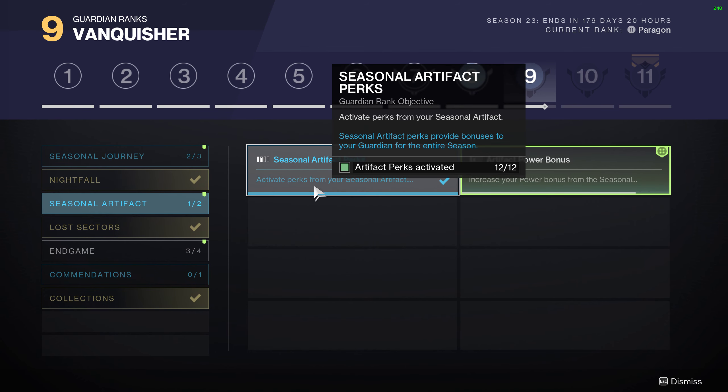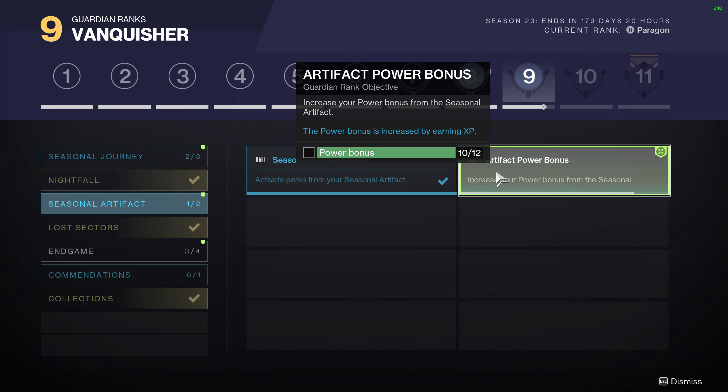For the Seasonal Artifact, you'll have to make sure that you get 12 perks activated — that's selecting 12 perks in the nodes. And then the Power Bonus you need to reach is 12 as well. That one you're just getting from bounties, doing XP, things you'll get naturally.